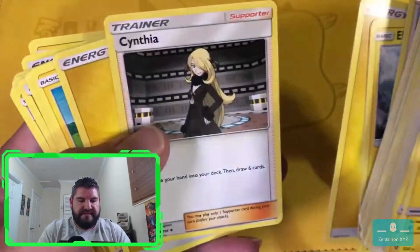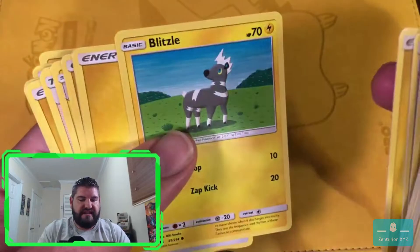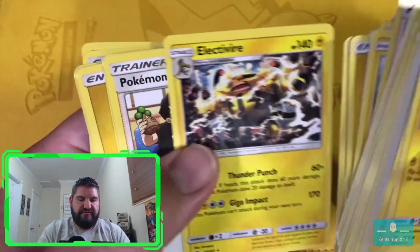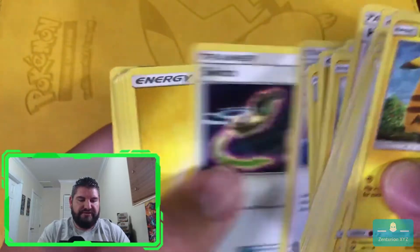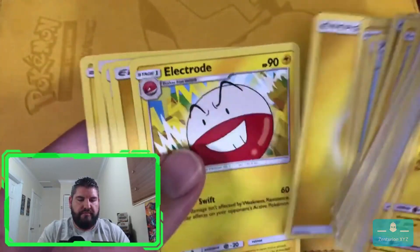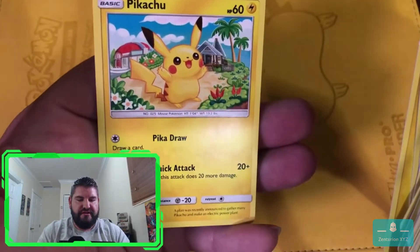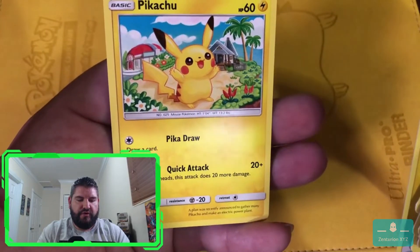Electabuzz, Cynthia, Blitzle - that one I can say. Hau, Electivire, Pokemon Fan Club, Switch, Voltorb, Electrode, and another cute little Pikachu with Pikadraw and Pikapack.